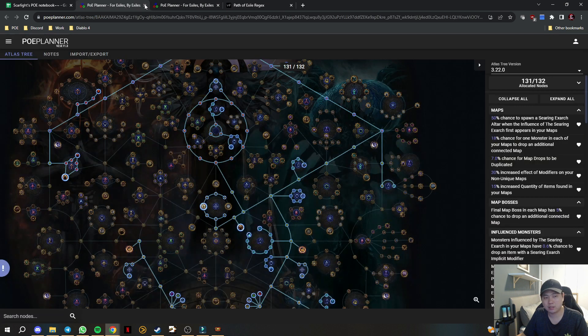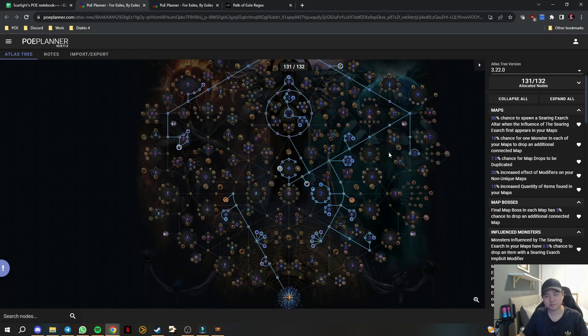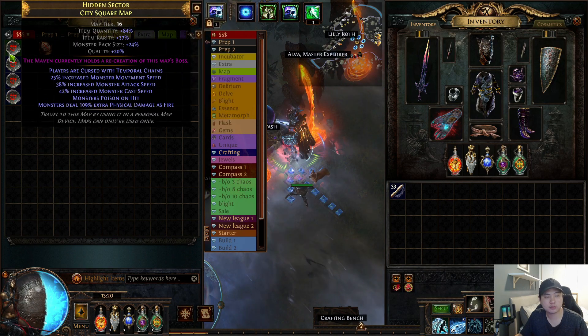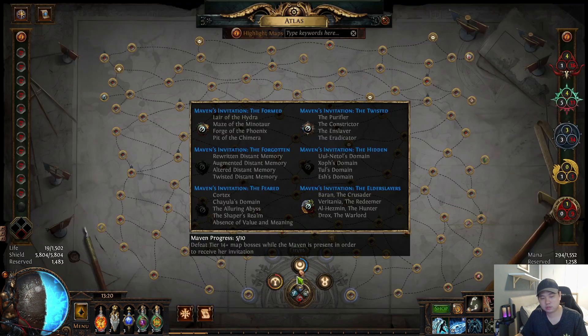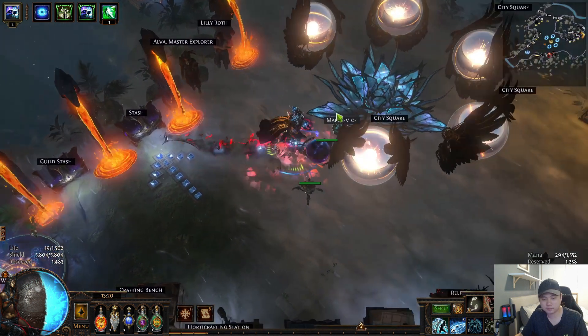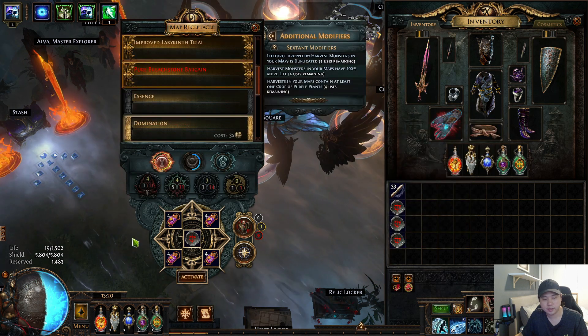I'm going to quickly show you four of my maps so you can see roughly how many times you encounter harvest — at least two times in your maps. I have four City Square maps, a compass and the scarabs are already in my map device. I'll take them out and throw the compass into any of my watchstones. I'll be using rusted scarabs — that's more than enough if you can reach 24% pack size.